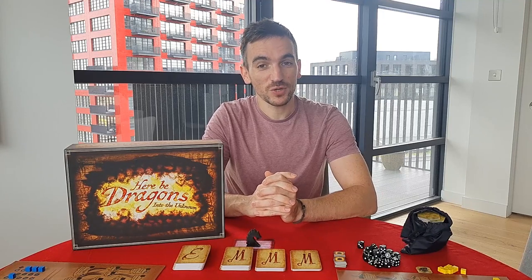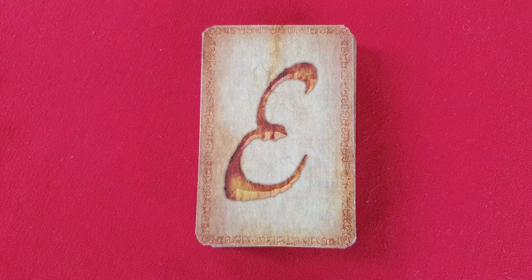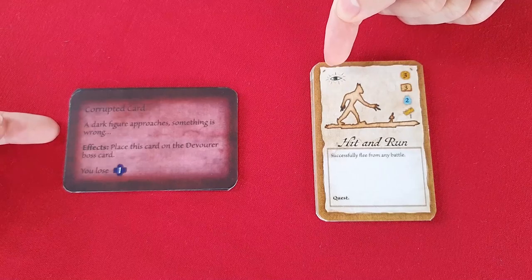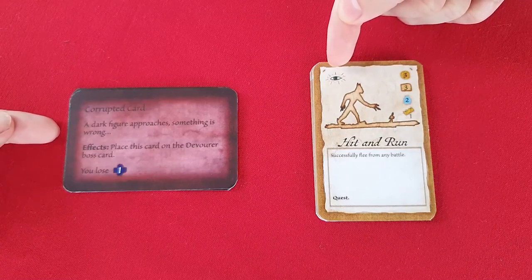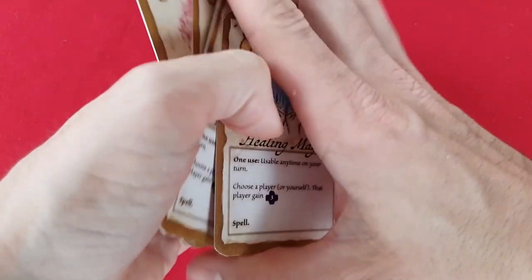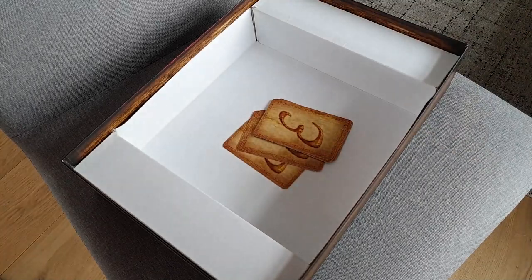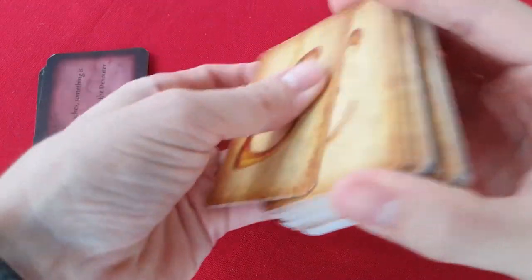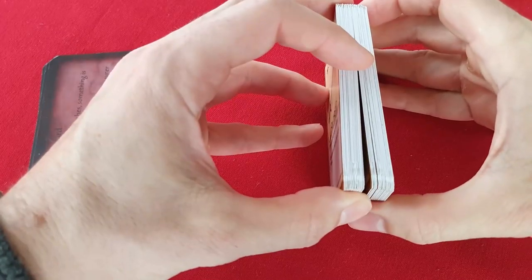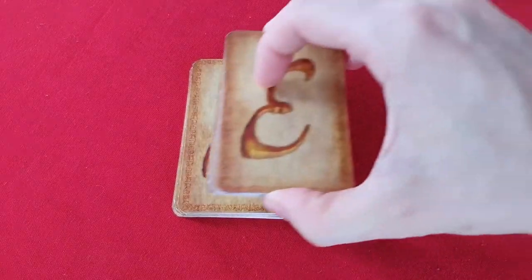Let's begin by showing you how to set up the game. Take the deck of event cards indicated by this illustration on the back and create separate piles for the corrupted cards and the ones that have an eye symbol on the front. The remaining cards, which have a bag symbol, will be shuffled and you will then take a number depending on the number of players, putting them aside and placing the remaining ones into the game box as these will not be used. Leaving the corrupted cards aside, shuffle all the other event cards together to create the event deck. Now split the event deck in half and shuffle the corruption cards into the bottom half, adding the untouched half back on top.